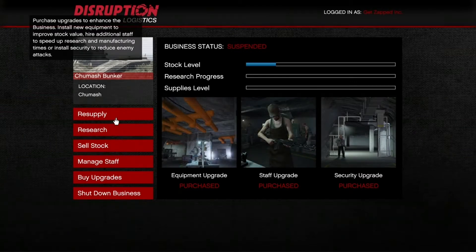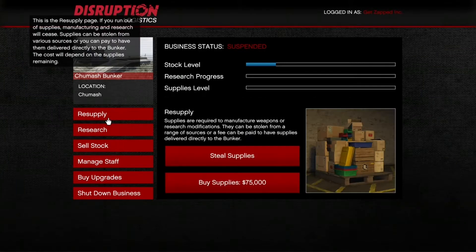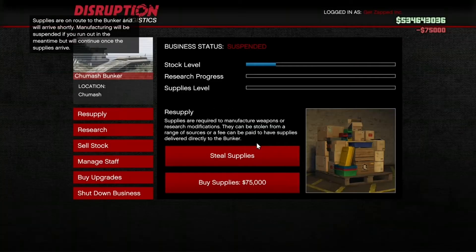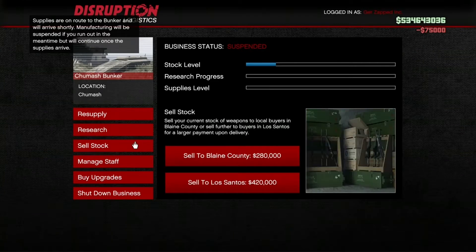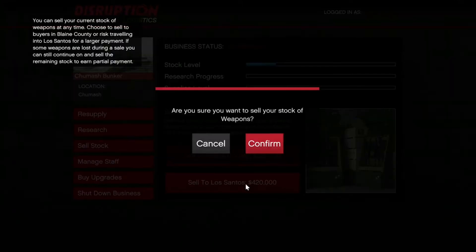You're going to want to buy supplies — provided you have the upgrades, go ahead and buy supplies. It's much easier, much more effective, and time-saving. If you don't have the upgrades, do not buy supplies — it is just not worth it for you.